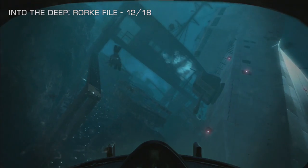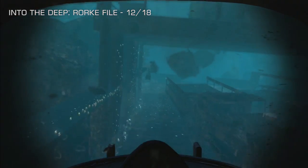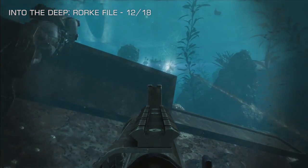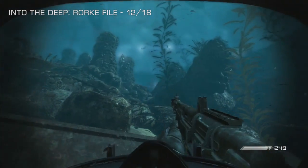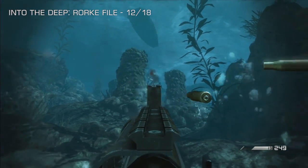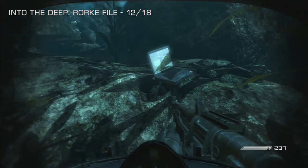Rourke file number 12 of 18, and we're on the Into the Deep mission. It's just after the part where you head up through the ship and engage the enemies over the top of it. Make sure you take your time with these enemies and clear some of them out. Once it's clear, head out on the same part — just on the rock on the right-hand side, just in front of this spired rock — and you will see Rourke file number 12 of 18 set out in the open.